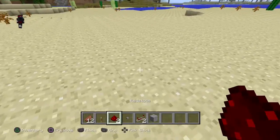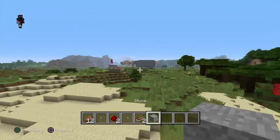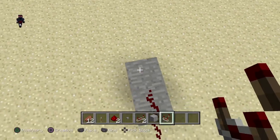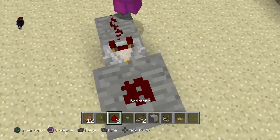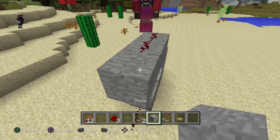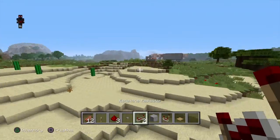Okay, so what you're going to want to do is place redstone right there, then a comparator right here — make sure it's on — and then put redstone right here and right there, and just make it a redstone trail like that. And put a redstone repeater... I think.